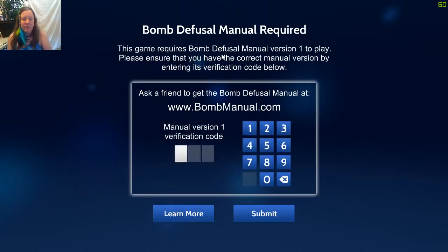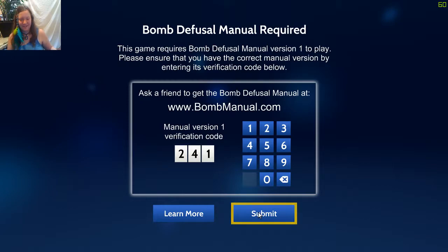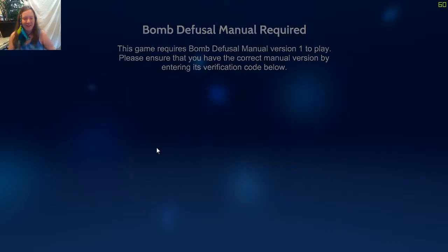This game requires bomb diffuser manual version 1 to play. Please ensure you have the correct manual version by entering its verification code. Cory, what's the code on the cover? 2, 4, 1. Thank you. Submit - yay, it verified!